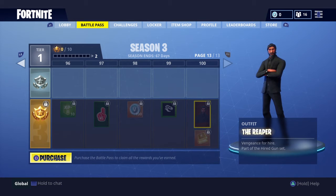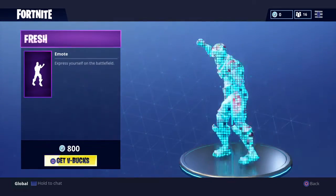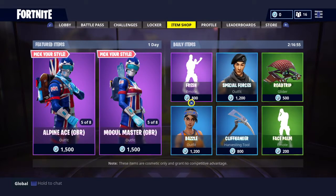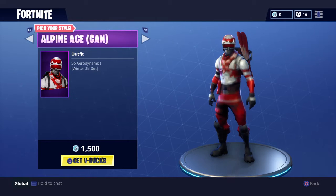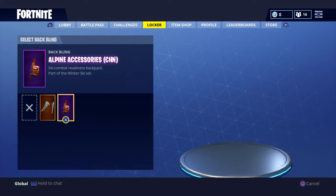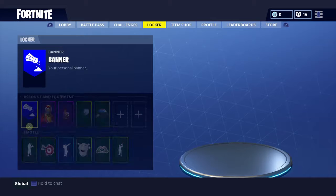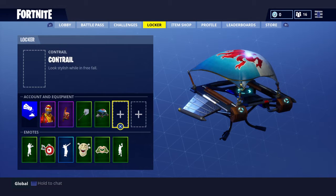At the 100th tier you get this freaking dope looking guy right here. The item shop is still the same — we have the Fresh emote and all the other stuff. I actually just purchased this China skin, and as you can see when you go to your locker you can put different stuff on your person. Right now I have the Love Wings on, but I think I'm gonna switch back.